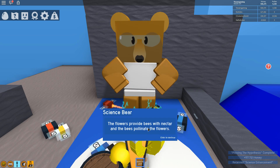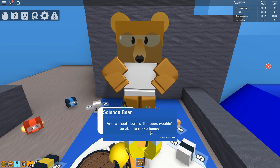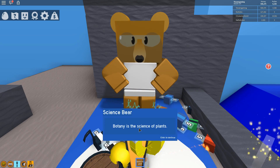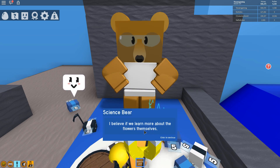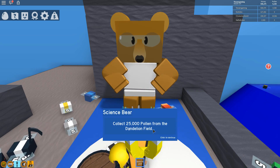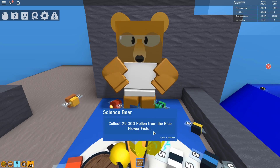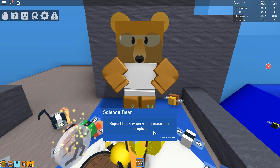The science bear explains: 'Bees and flowers go hand in hand — flowers provide bees with nectar and bees pollinate the flowers. Without bees, flowers can't reproduce; without flowers, bees can't make honey.' For our next project we'll be doing botany — the science of plants. Here's what we need: 25,000 pollen from the dandelion field, 25,000 from the sunflower field, 25,000 from the blue flower field, defeat two spiders, and discover eight bee types.